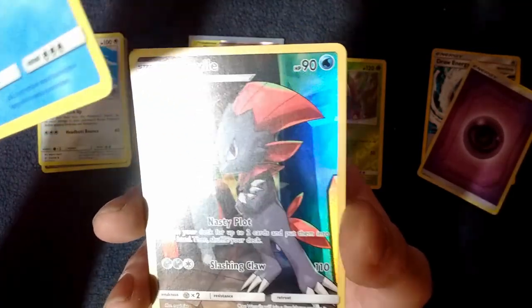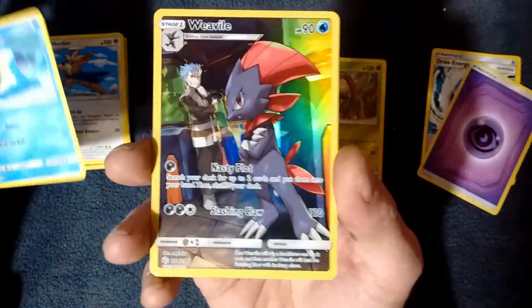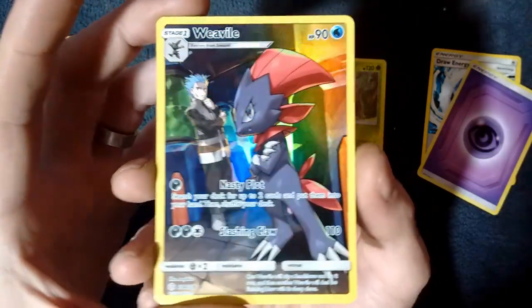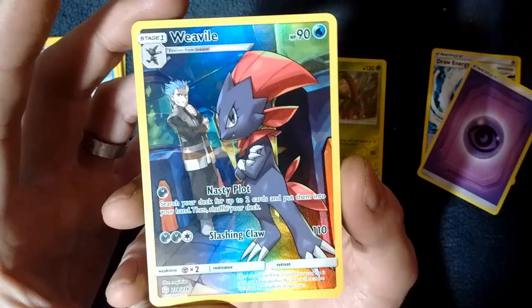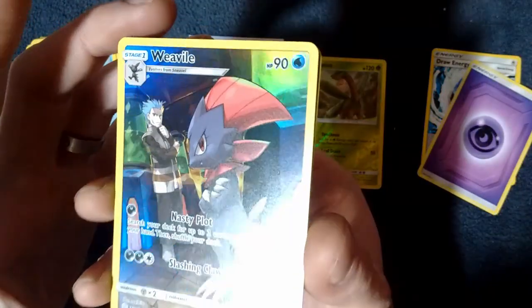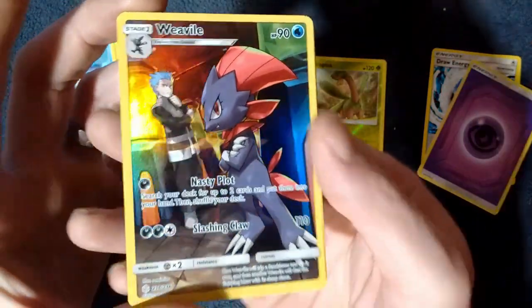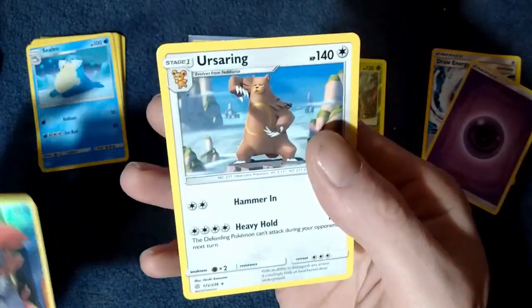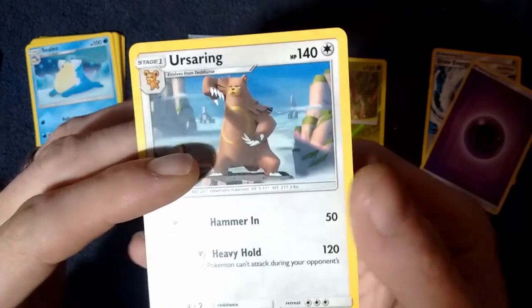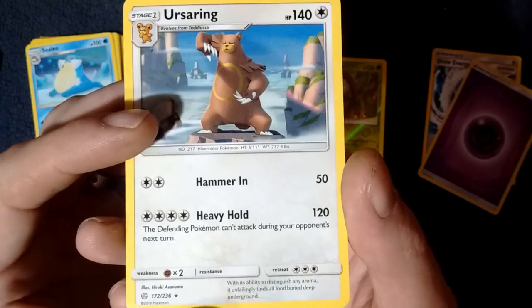Did I mess up here? Either that or you just got real lucky. We have a Full Art Weevile — that is amazing. No way. So that is a Rare, which is really, really cool. My Rare Spot has actually gone to a Full Art — I really like that, that's going to go into a sleeve. And the Rare is going to an Ursa Ring. She's already got that sleeved up for me. Ursa Ring is the Rare — that is awesome.